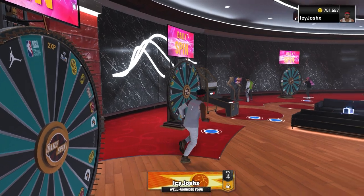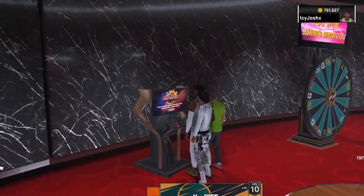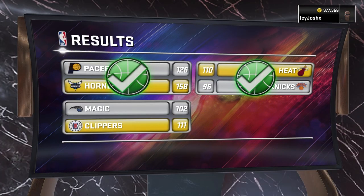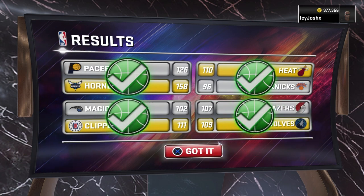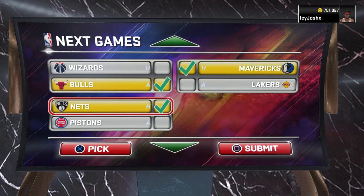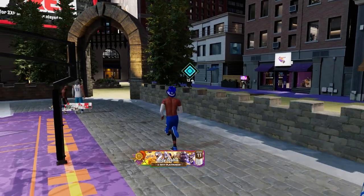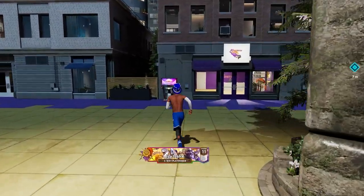The second method to get VC fast and easy in NBA 2K22 is to do the daily pick'em. In current gen, it's literally right next to the wheels in that same room. This is another great way to earn VC because every day you're able to pick which NBA team you think will win, and you get 100 VC for every right answer. After you pick all your teams, make sure you hit the option that says 100 VC and not 200. For the 200 option, you have to get every single one right, and that's too risky because sometimes you'll end up with zero VC.